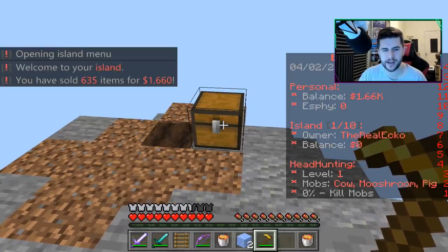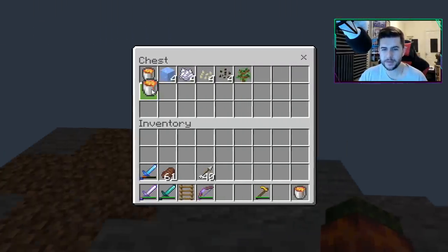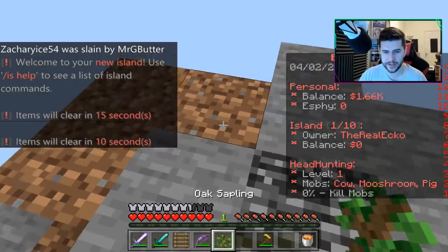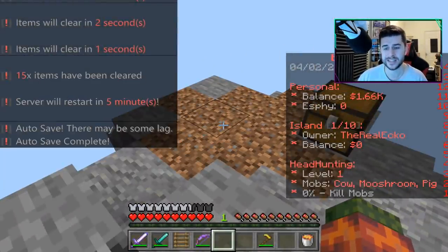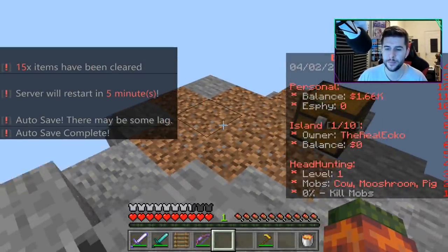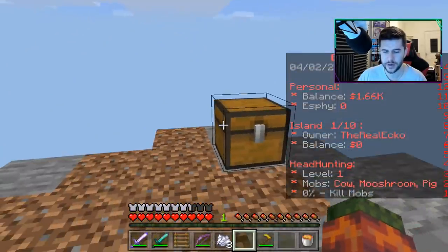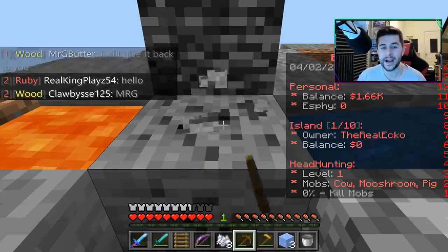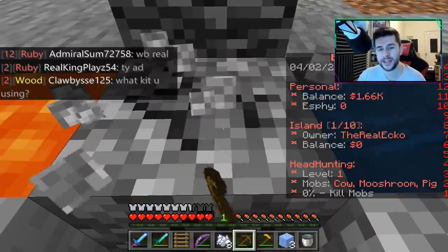I guess we have to start the very basics, which would be to make ourselves a cobblestone generator. I did manage to steal a lot of things to start off with. Something I've just realized — when you're mining this, because you rely on your island a lot, it offers different ores. I've mined a couple of stone and now the stone has turned into offering me coal. So the more you play, I guess it's going to offer you more different ores, and I think that's a great idea.